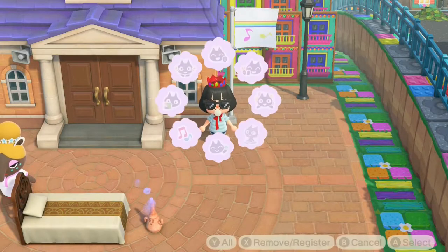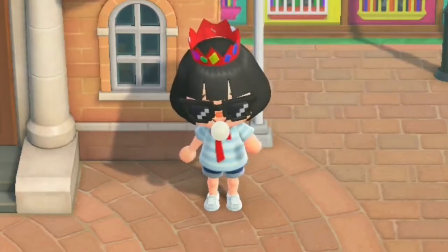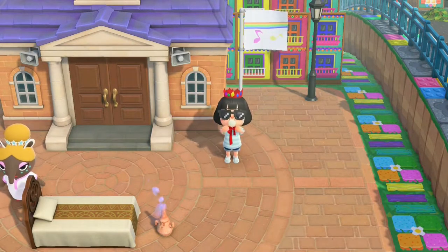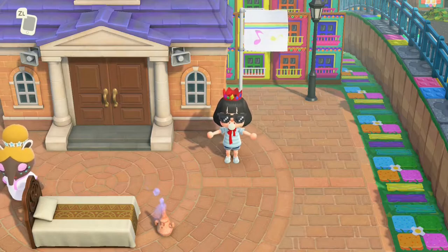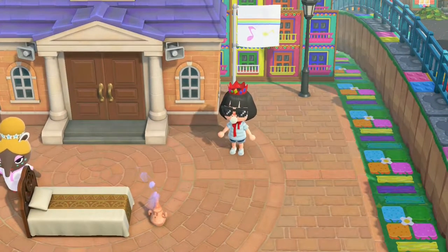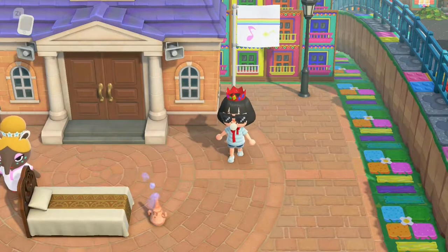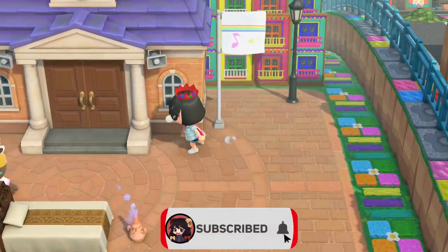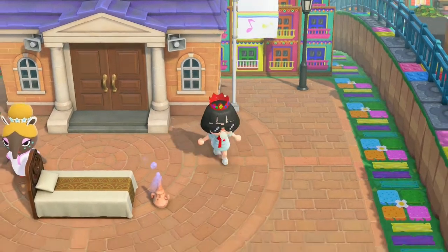Hello my friends and welcome back to another Animal Crossing island tour. Today we're touring the city of Daisy Isle by Amanda Crossing, and they describe it as a rainbow kidcore city. I've seen pictures of this town and let me tell you it's real colorful, so if you like very bright colors and rainbows, you're gonna like this one.